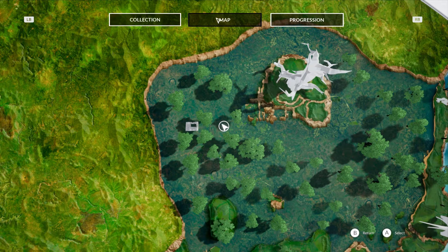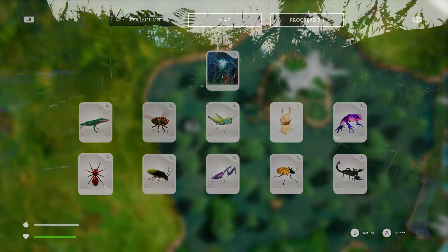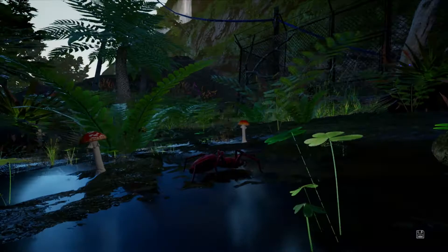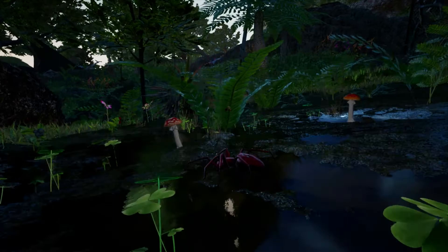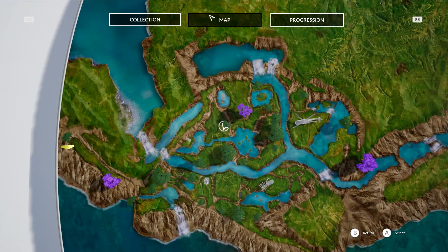Next we have the spider. This is where I found the red spider — there's the windmill thing that we saw from one of the other creatures. Let's go to the map so you can get a better idea of where he is. This is where I found the spider — it's near the purple trees. Actually there's two purple trees, so it's the second purple tree you can just see in the centre of the screen.